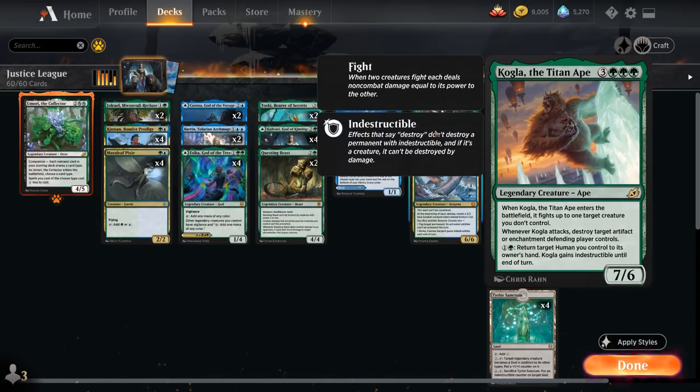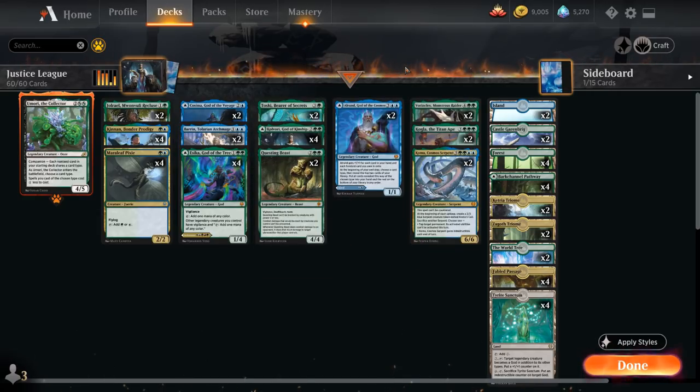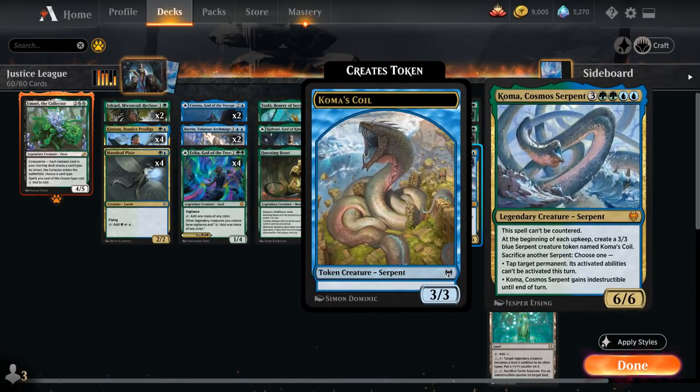Two copies of Kogla, the Titan Ape provide more interaction — a 7/6 that when it enters fights up to one target creature we don't control. Whenever Kogla attacks, we can destroy an artifact or enchantment the defending player controls. For 1G, we can return a Human we control to its owner's hand to give Kogla Indestructible until end of turn — a neat combo with Baron, which we can pick back up and replay to bounce another creature. Finally, two copies of Koma, Cosmos Serpent as our curve-topper: a 7-mana 6/6 that cannot be countered, generates a 3/3 Blue Serpent token named Koma's Coil at the beginning of each upkeep, and lets us sacrifice a Serpent to either tap a permanent and lock out its activated abilities, or give Koma Indestructible until end of turn.